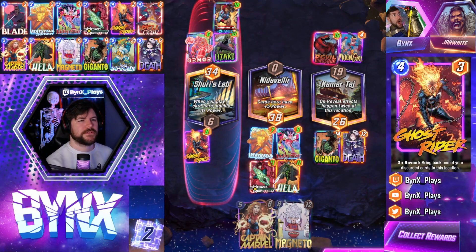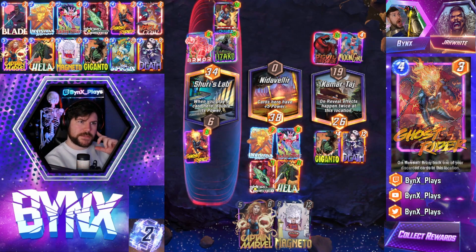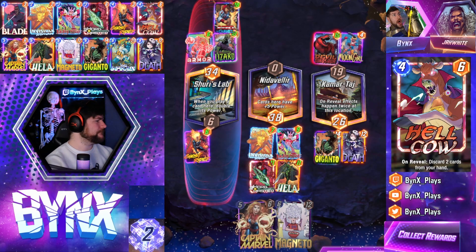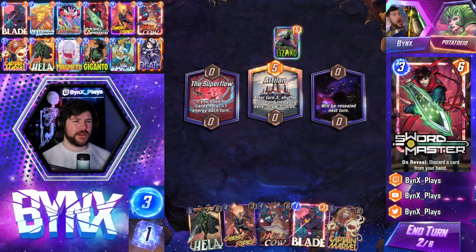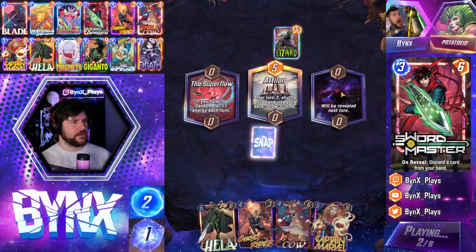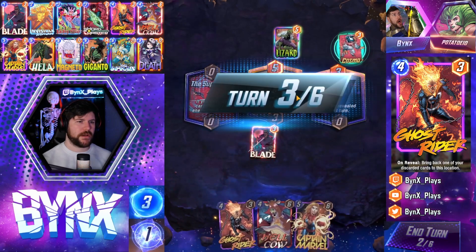If we had seen Kamar-Taj earlier, there were definitely some ways we could have won that. Maybe we should have been Invisible Womaning in Shuri's Lab, but I feel like Nid Valir is a good spot to do it because it saves you from Shang-Chi, which I'm sure tons of people are running. I think I can YOLO Blade here — dodge the Cosmo, which is nice. Of course, always discard Hela!